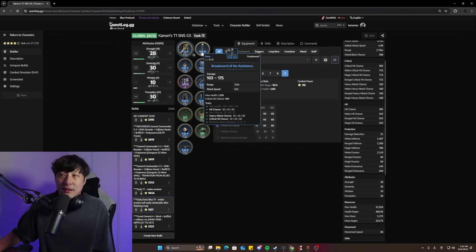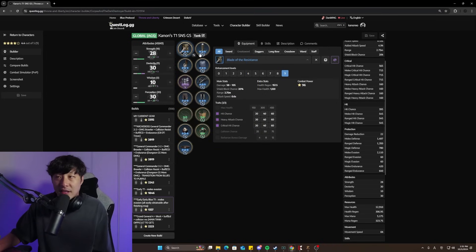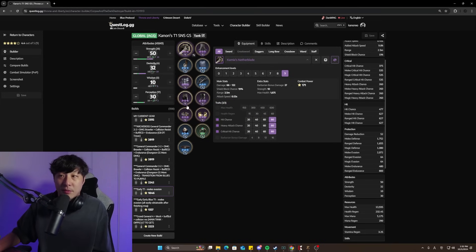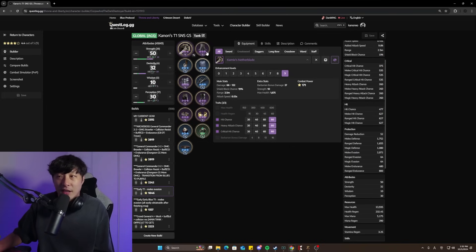These weapons are pretty much given to you — these are the two blue weapons I'd go for: SNS and Greatsword. If you step up to purples, this is what I'd transition into. All the purple pieces you see are either given to you for free or are dungeon items, so push for this. You're still going to be in melee evasion, giving you 2000 melee evasion, and obviously much tankier because you're getting that evasion in purples.